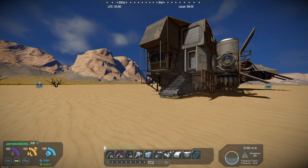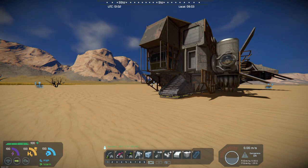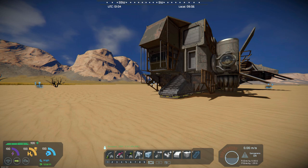It's got Ion, Atmos, and Hydro thrusters on it. Nine batteries, three solar panels. It's got 13 small hydrogen tanks, an O2 hydrogen oxygen generator, one oxygen tank, a survival kit, three small cargo bays, and three connectors.